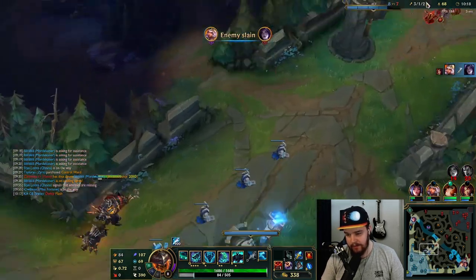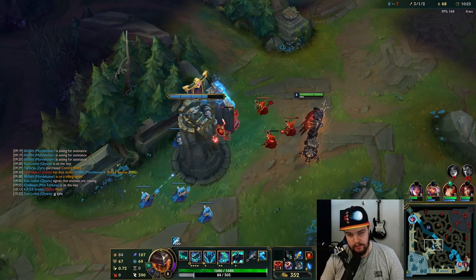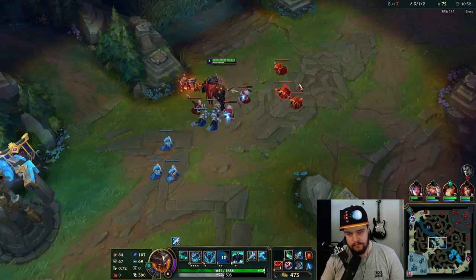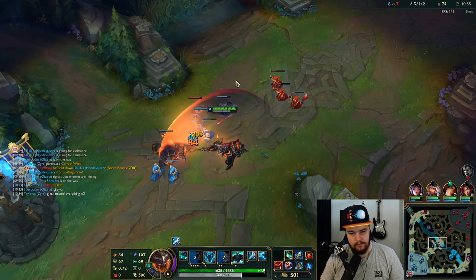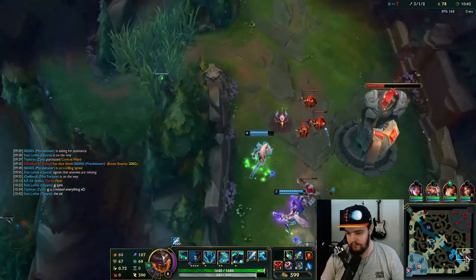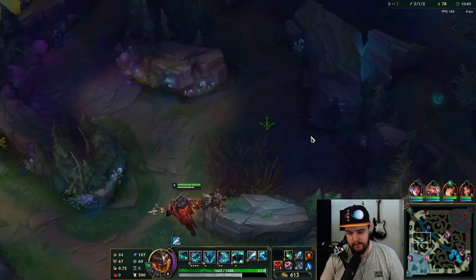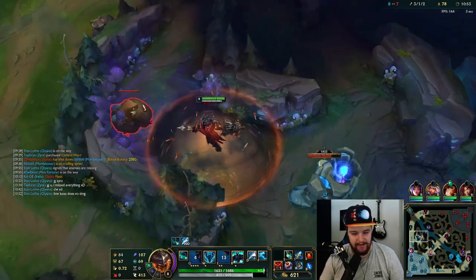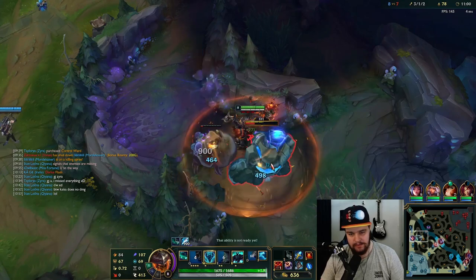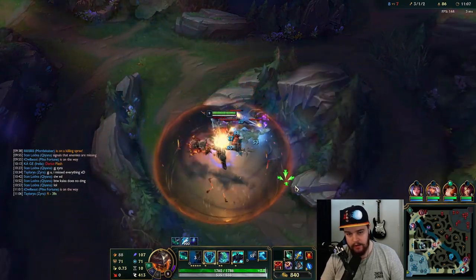Does he walk under the turret? He doesn't, but I'll take the wave anyway. Varus does have double buff now because of me unfortunately. I wish I could have gotten that ultimate off — that would have been real nice. Building Alistar — he does no damage to me so I can just chill. I need to go towards this dragon actually — clearing my camps down towards it right now.